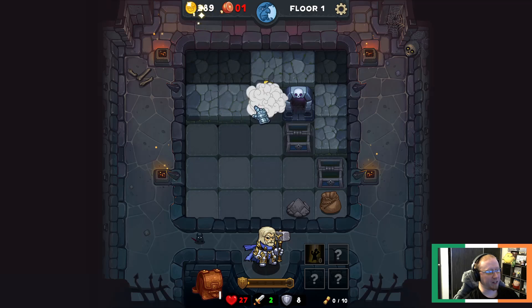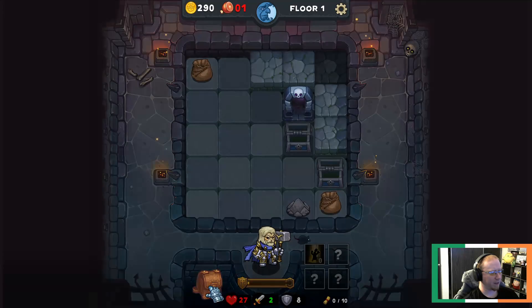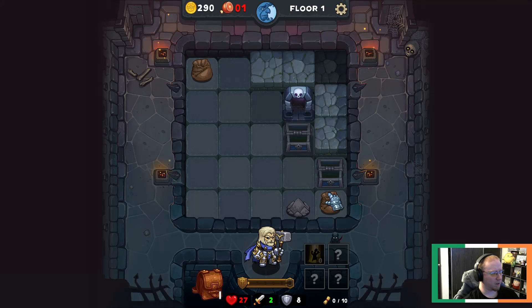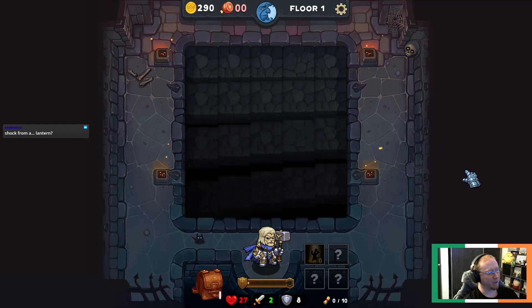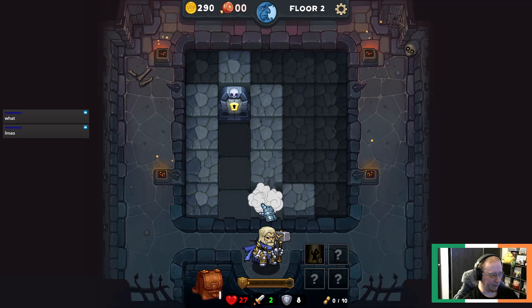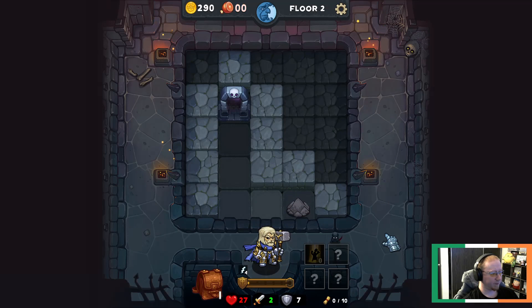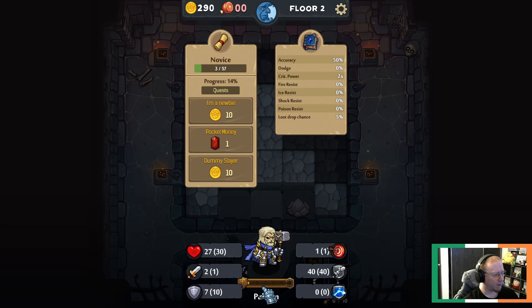We found an electrical lantern - detects enemies in a dungeon, 100% chance monsters will get the shock effect. We'll use that maybe at the beginning of the next dungeon. Next floor - we gotta find food on this floor, so even if we find the key we have to find food first unless we want to take damage. Here's the key but we don't want to leave yet. There's a 15% chance to dodge attacks. We got shocked here but it doesn't tell me what that does.